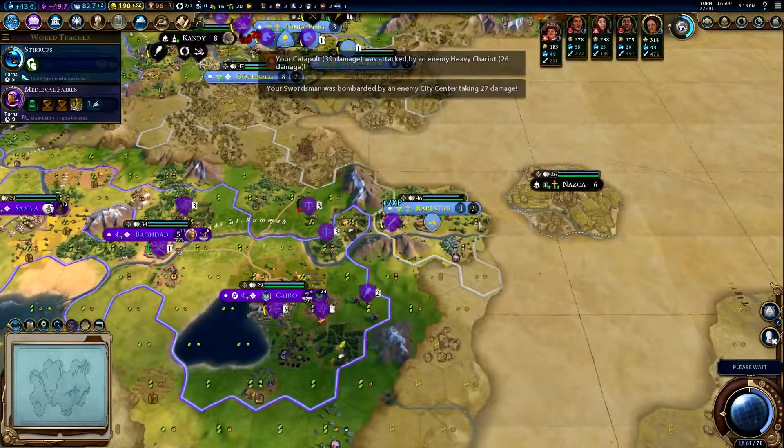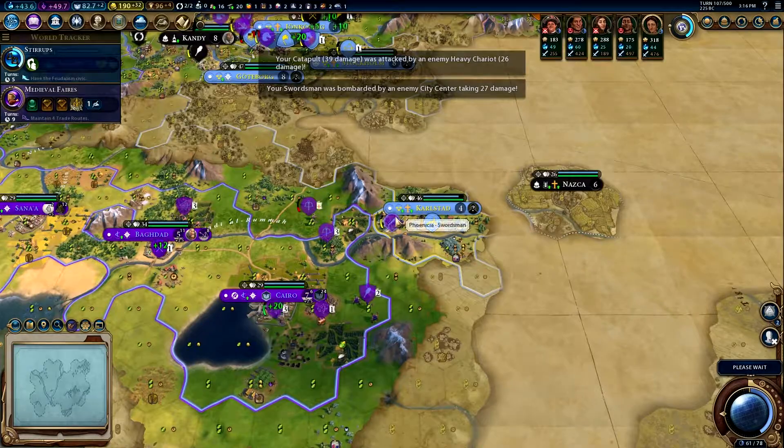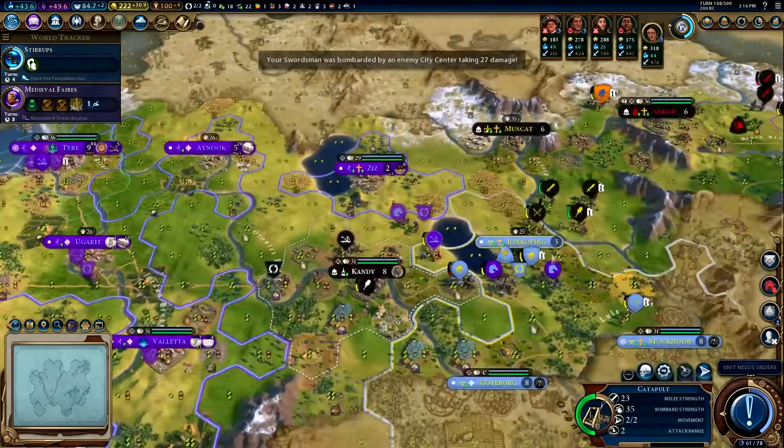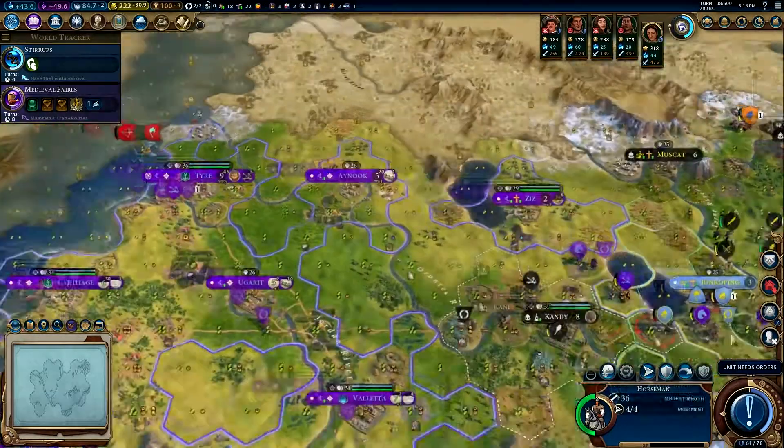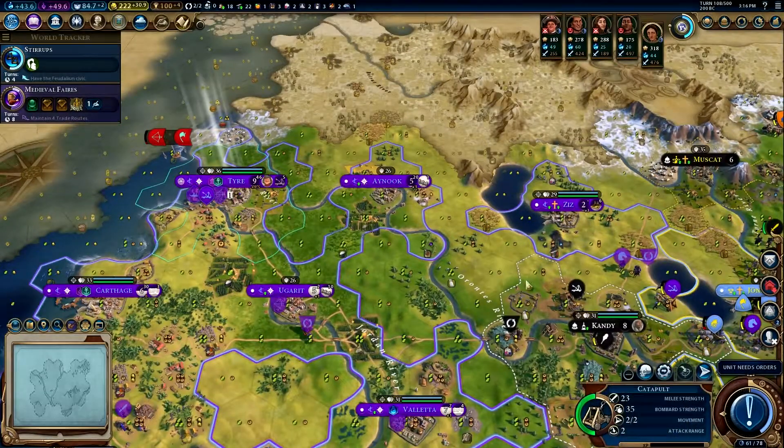He's got another warrior monk — we're gonna have to run out of here. But this guy's got a promotion so he can run back and promote. Let's get these dudes going in. Whoa, that ain't what I wanted to do — we have an archer over there creeping up too.